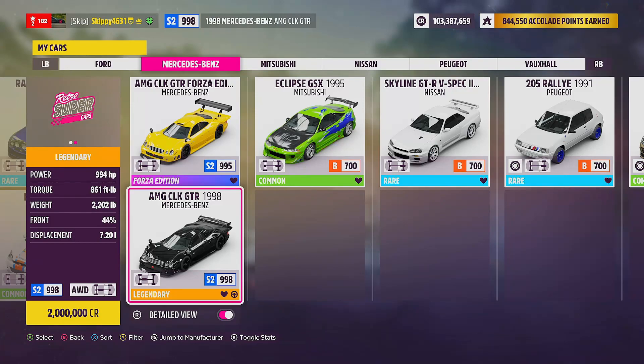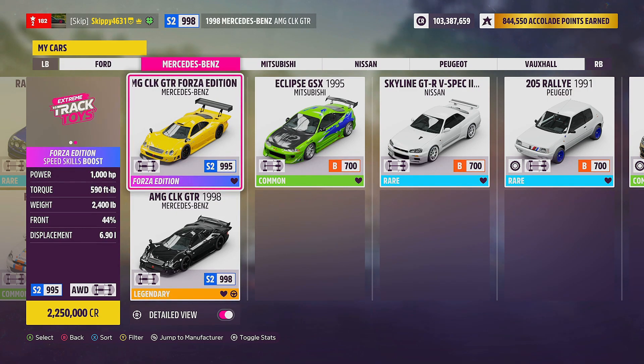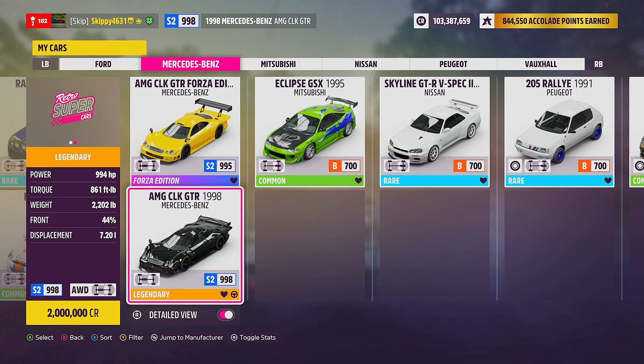We are in a Mercedes-Benz. There are two cars from Mercedes that stand out above the rest for this week's speed zone: the 1998 Mercedes-Benz AMG CLK GTR, or the AMG CLK GTR Forza Edition. I would suggest using the normal CLK GTR — the normal one has more torque and less weight. However, the normal edition is 2 million credits from the auto show.